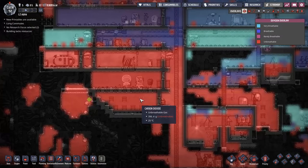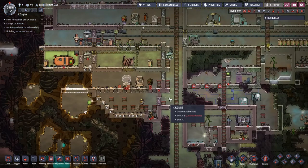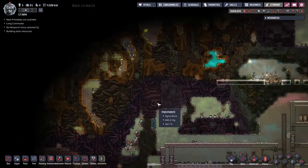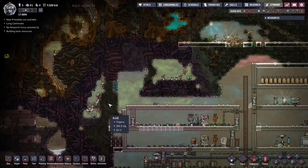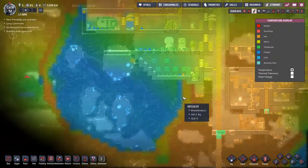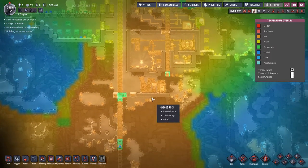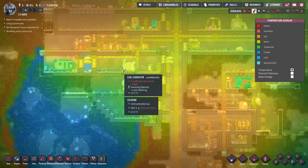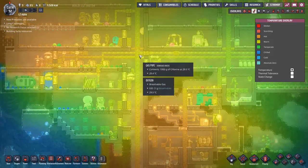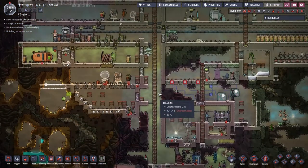Unfortunately the temperature in this area is just not bearable for a slick — it's 23 degrees and we need it up to about 50. But over this way there's a nice area that's around the right temperature. We might look for somewhere hotter down below, and put the slicks down there with the coal generator producing underneath. I think that might be an idea — we can put a quick fast travel system down there.